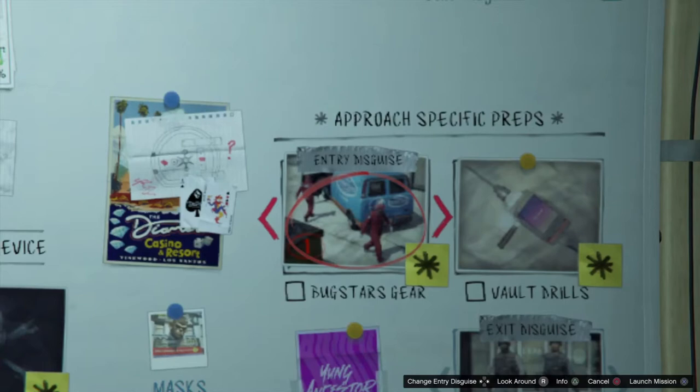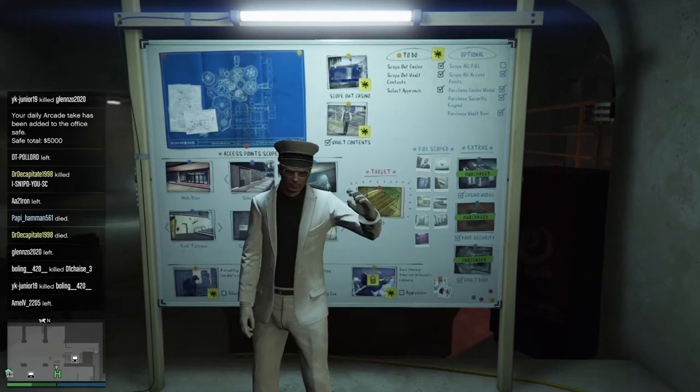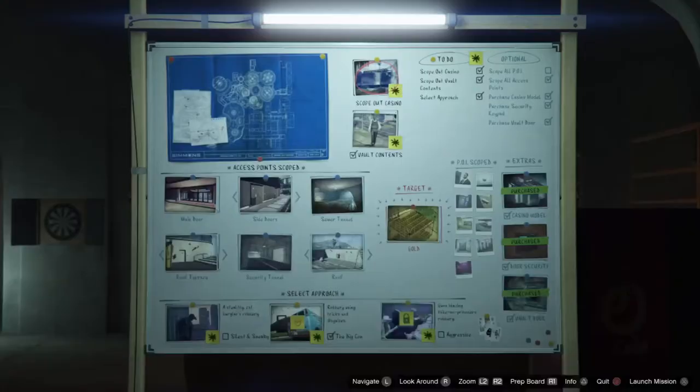There are a couple of requirements you're going to need to get this Bugstar Van for free and solo. You're going to need an arcade because you need to be able to do the casino heists, and the one we're going to use is the Big Con.